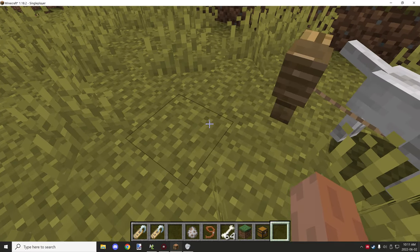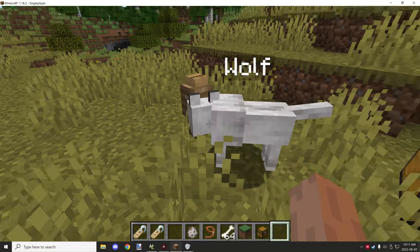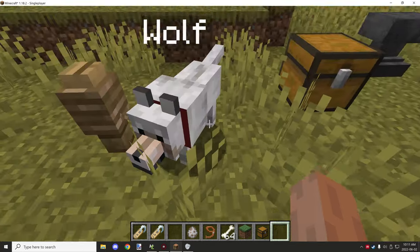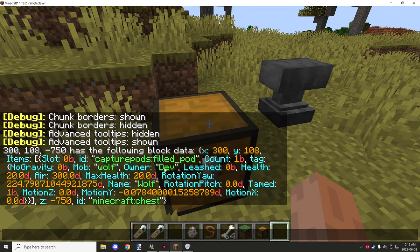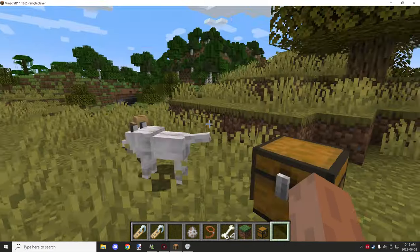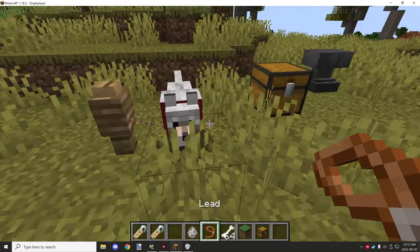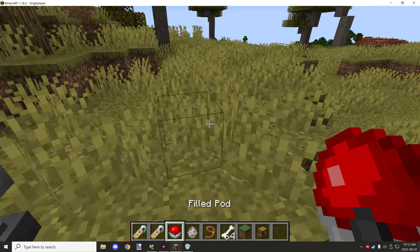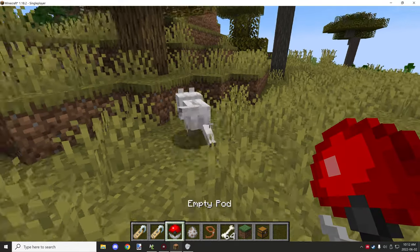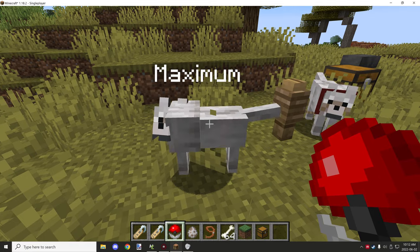The owner is also stored — so when you pick up a tamed wolf and try to capture it, it tests if you are the owner. When you place it down, it's automatically tamed to the player who places it. That's an extra security precaution for keeping track of ownership. I haven't tested it on a server yet. The mob should keep its data — if we name this wolf 'Maximum' and pick it up, it should keep its name.